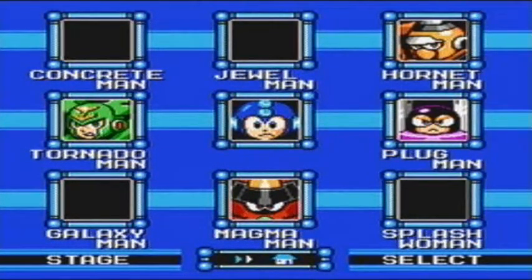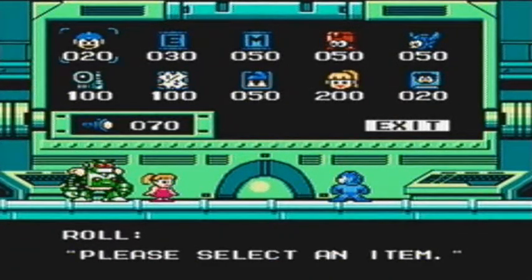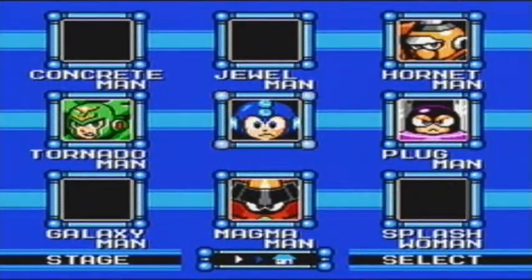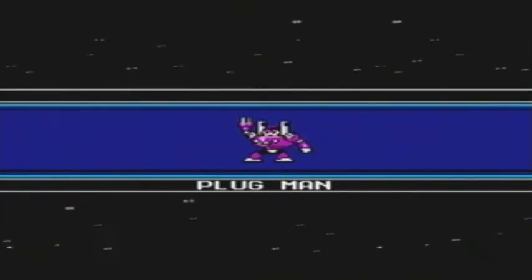Hello, people who are not me, and welcome back to Mega Man 9. I am Sire Goku. In the last video, we had a lot of trouble with Jewel Man. I still need 30 bolts to get the energy balancer, so let's just move on to Weakness Order with Plug Man, and by far the hardest stage in the game.